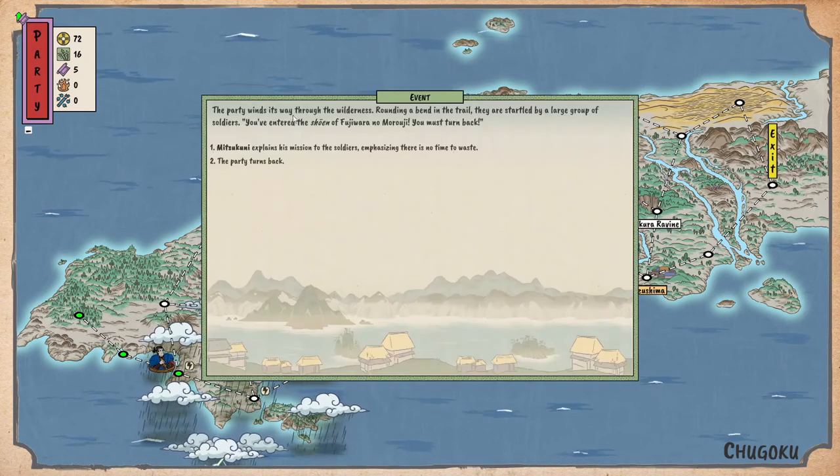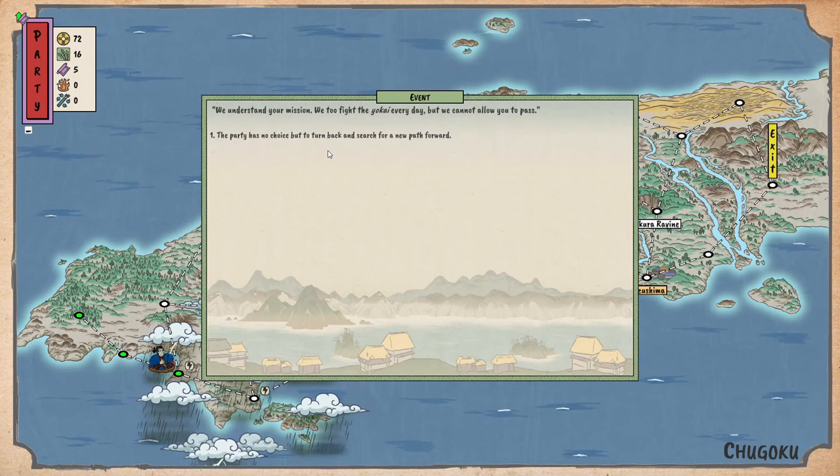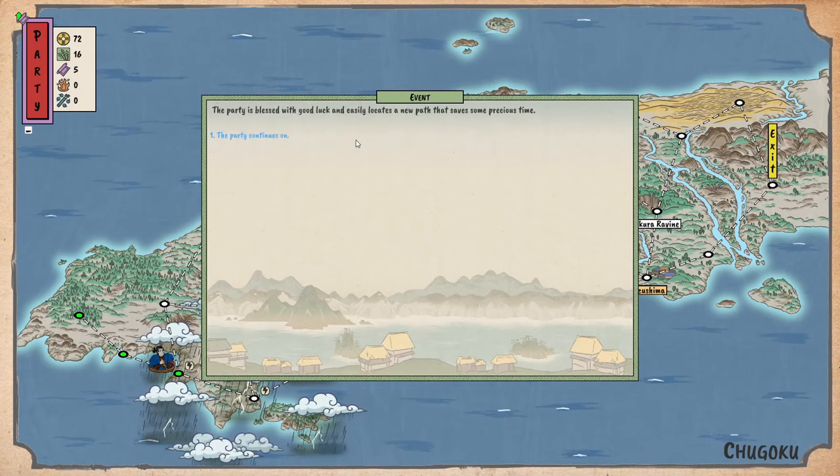The party wins its way through the wilderness and, rounding an abandoned trail, is startled by a large group of soldiers: 'You are entering the shōen of Fujiwara Moroji — you must turn back.' Mitsukuni explains his mission, emphasizing there is no time to waste. The soldiers reply: 'We understand your mission, we too fight the hokai every day, but we cannot allow you to pass.' The party is blessed with good luck and easily locates a new path to save some precious time.